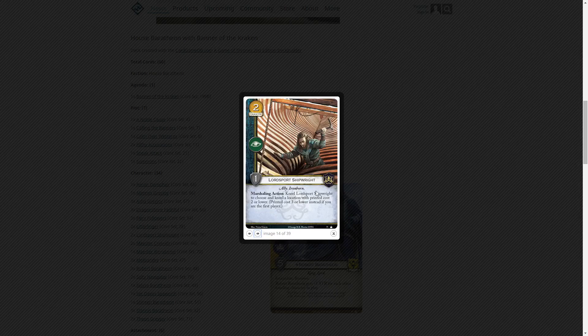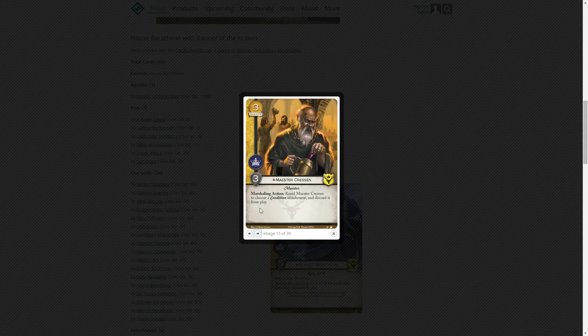Two Lordsport Shipwrights: kneel to choose a location with printed cost two or lower — three or lower if you're first player. Two gold, intrigue icon, one power. I haven't seen this card in play a lot; I'm not sure how impactful kneeling one location will be, but it adds options and helps the Baratheons who aren't the strongest in intrigue. Maester Crescent: three gold, power icon, three strength — kneel to choose a condition attachment and discard it from play. That could be really good given some of the nasty conditions in this game.